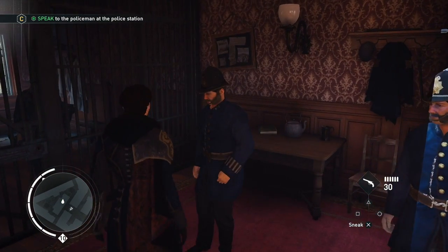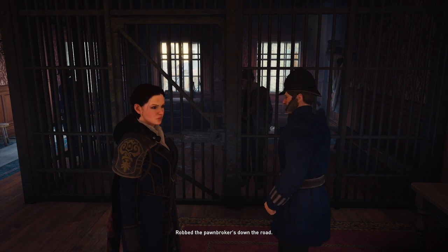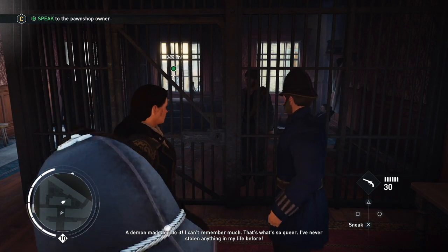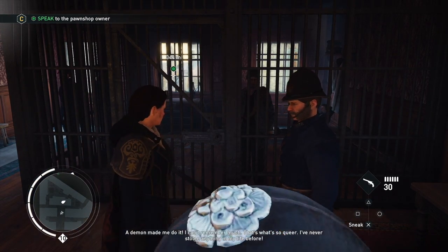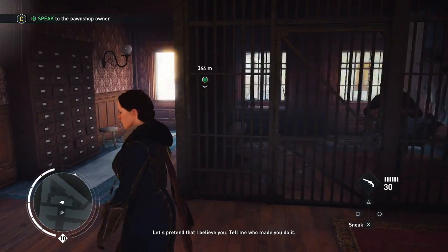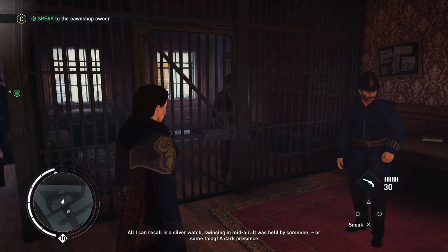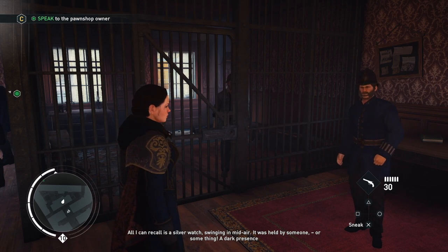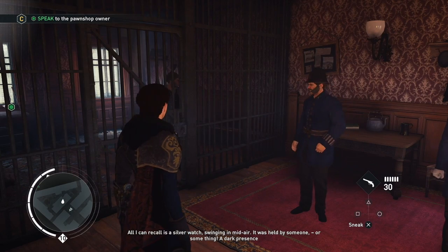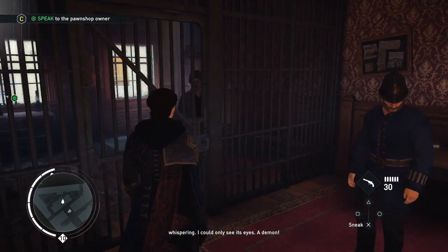Let's speak to the prisoner. 'What's that man done?' 'Rob the pawnbroker down the road — a demon made me do it. I can't remember much. I've never stolen anything in my life before.' 'Tell me who made you do it.' 'All I can recall is a silver watch swinging in midair, held by someone or something — a dark presence whispering. I could only see its eyes.'